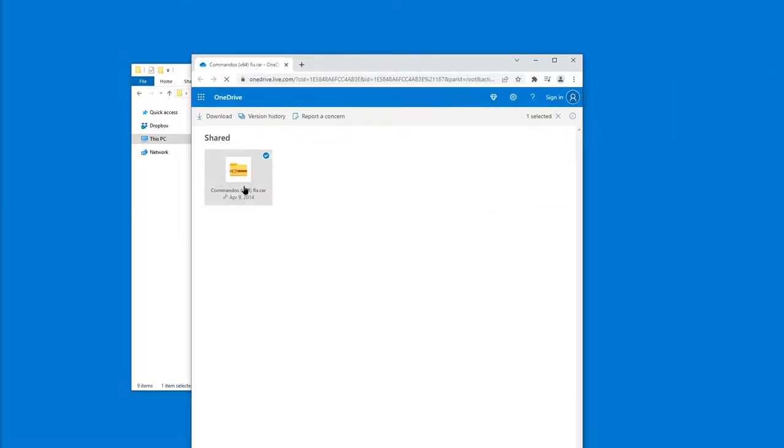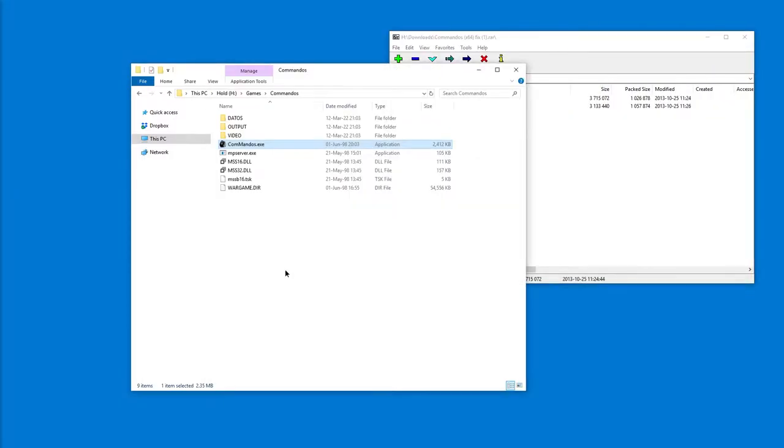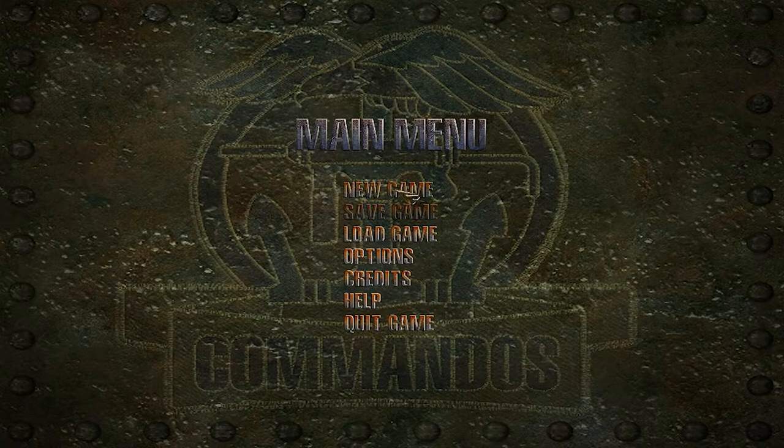We need to patch the X64 fix. Let's download that. Let's keep this and copy it to the Commandos folder. Now let's rename this back to Commandos, and then rename the other one to Commandos with double M, and run it. You can see the blinking is not that crazy, and I can go to load game.